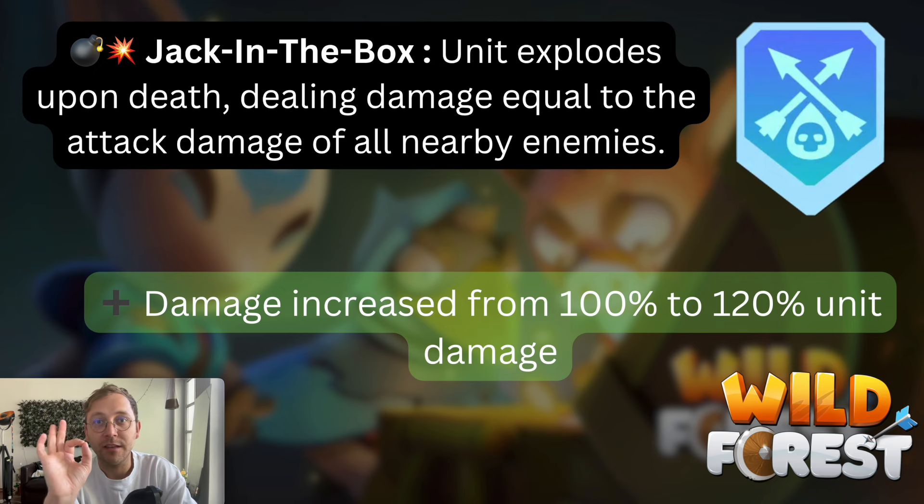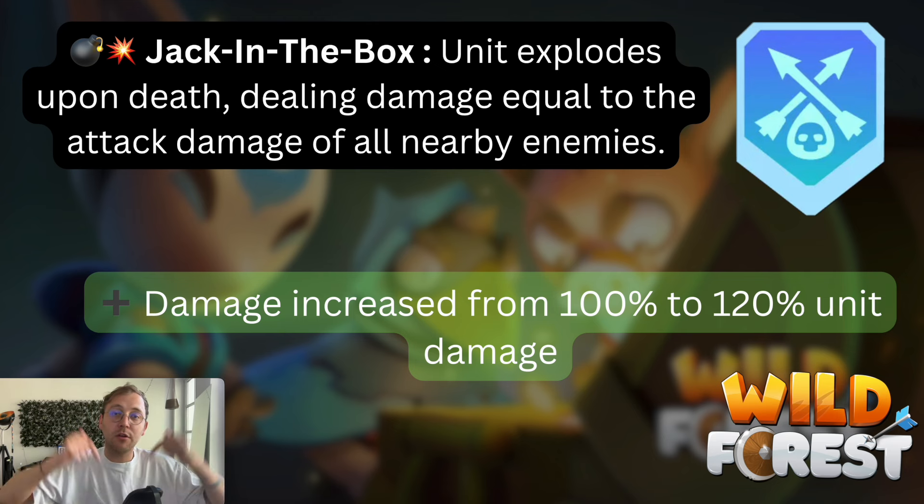Next perk is Jack in the Box. With this perk, when the unit explodes upon death it deals damage equal to the attack damage of all nearby enemies. This is quite a nice perk — I don't own it yet and I rarely saw it on the battlefield. It also got a buff: the damage increased from 100% of the combined enemy damage to 120% of the unit damage. If you guys have this perk, please send me gameplay video — I would love to feature any of your videos, so let me know down in the comments.